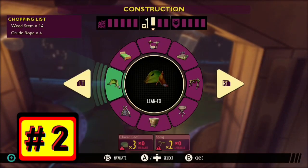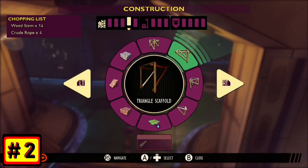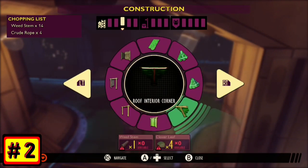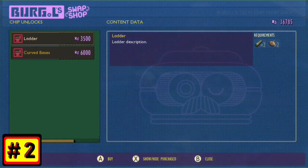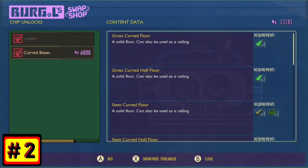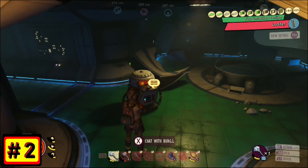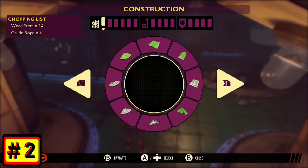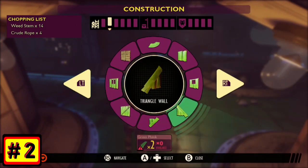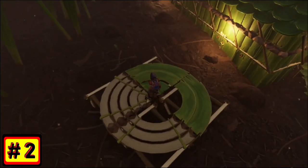Number 2. There are new build options — you now will have access to curved walls. But in order to get access to these, you first have to visit Burkle and purchase them with raw scissors as a science. Once you're able to do that — if you don't have those recipes unlocked in the Burkle swap shop, you need to go get the Jungle Temple Burkle chip from the Hedge. I have a tutorial video for that linked in the description below. Once you get that, you'll have access to a bunch of new curved floors, curved walls, and even some curved railings.